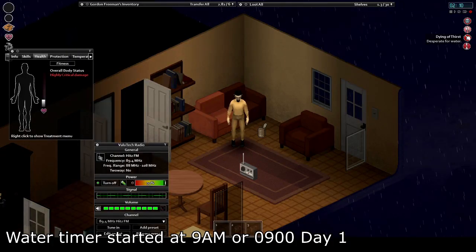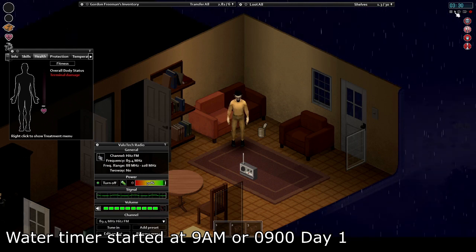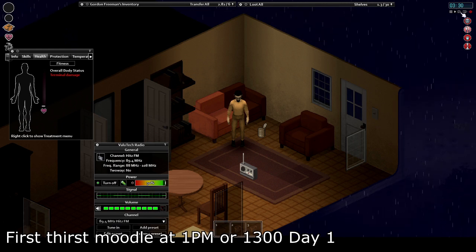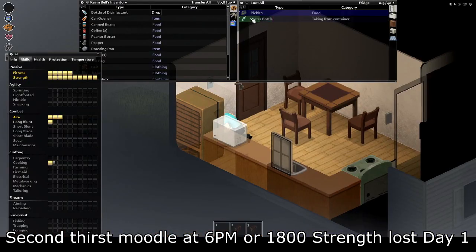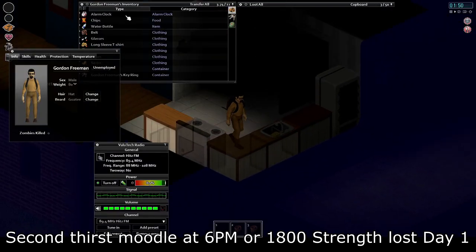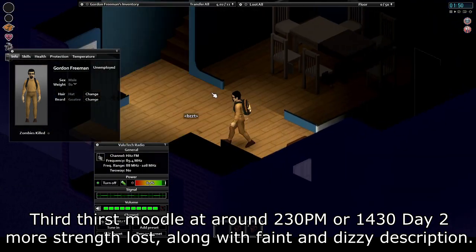Let's start with the most pressing of concerns and work our way through. First will be thirst. This is going to deplete the fastest, but it's also one of the easiest to keep on top of, at least while the water is on. If you don't drink plenty of liquids, you'll start to suffer more and more severe effects up to and including death. So be sure to keep a bottle of water or some other liquid on you at all times and keep it topped up. Water is on at the start of the game, but it can shut off at any time. And once that happens, you'll quickly deplete the water left in the pipes.